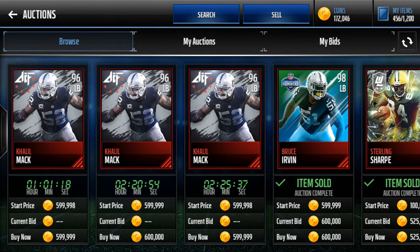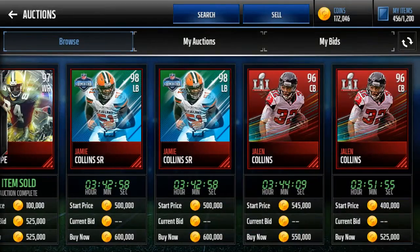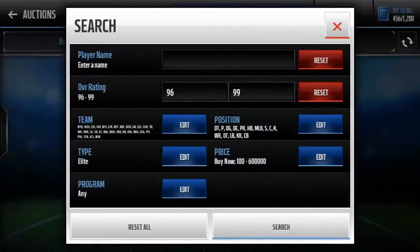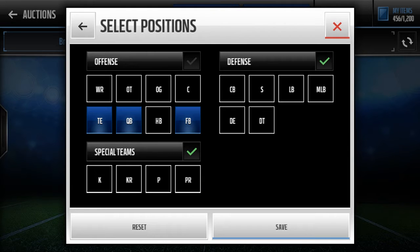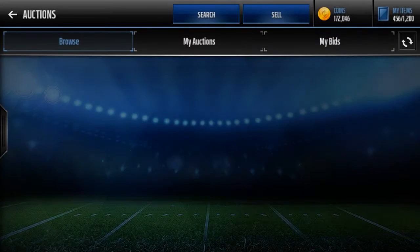Hello, Mr. Frosty here, and this is the 96 overall snap and filter. Really quickly, let's get into this. What you need to do is put 96 overall on the rating, and for teams you want to filter out the 49ers and the Patriots. The type is elite. For position, you want to take out the tight end, the quarterback, and the fullback, and you want to snipe these guys for about 450K.